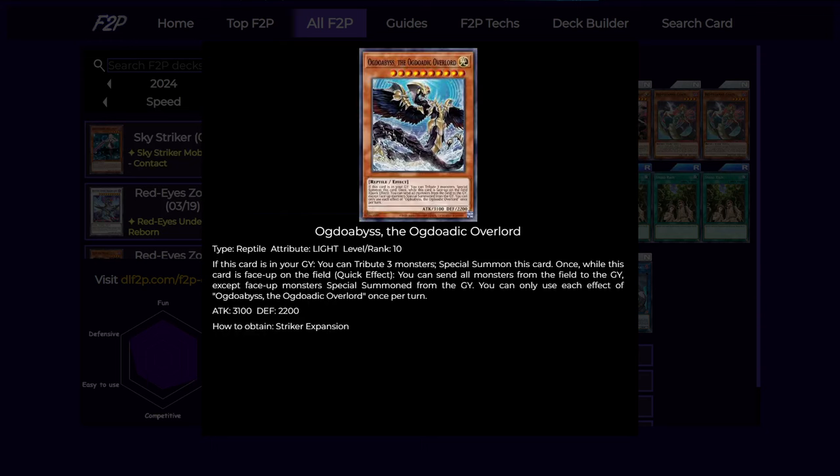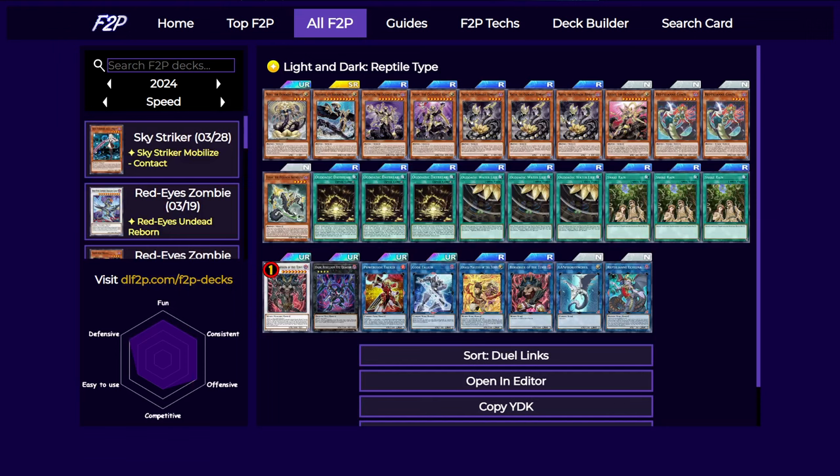And finally we have the big boss monster of the deck, Ogdoemiss. It's the only level 10 in this deck for now — there is another level 10 that's not in the game yet. This card needs three tributes to special summon, but realistically you're probably going to special summon it with other effects. And once while this card is face up on the field, you can just send all monsters to the graveyard except those that were special summoned from the graveyard. So it does send your own stuff, including the tokens you get from Daybreak, but if you summon anything else from the graveyard, those cards won't be affected.